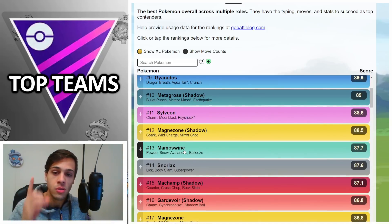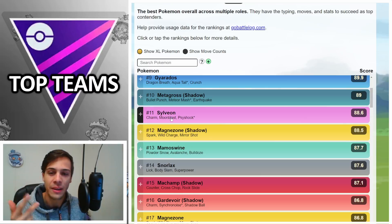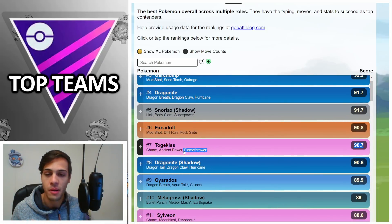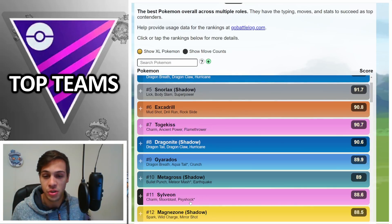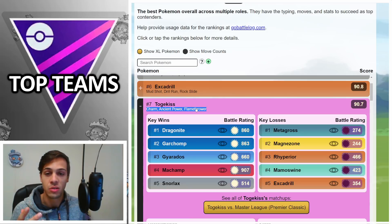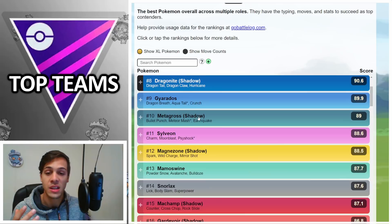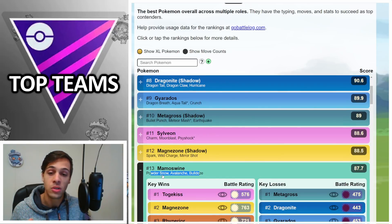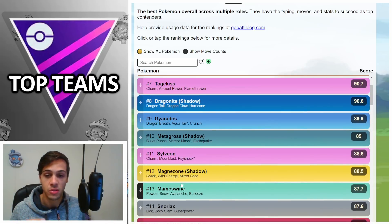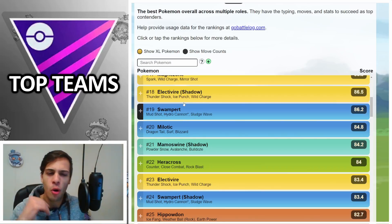Mamoswine is not really a Steel type but it does a lot of the same things — beats the Dragons and Togekiss. I don't think it staggers versus Sylveon, but it does beat Togekiss, which I feel will be the Charmer of choice because Flamethrower hitting Steel types is really big. I think the only time we'll see Sylveon is in a double-Charm lineup or if you don't have the resources for Togekiss. Mamoswine also beats Excadrill, destroys Magnezone, and the Bulldoze coverage still does a lot of damage versus Metagross — so a really good option.